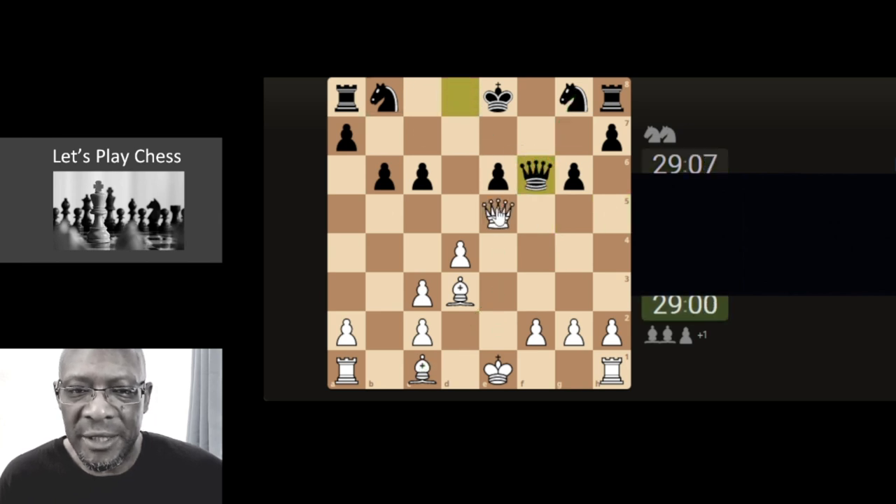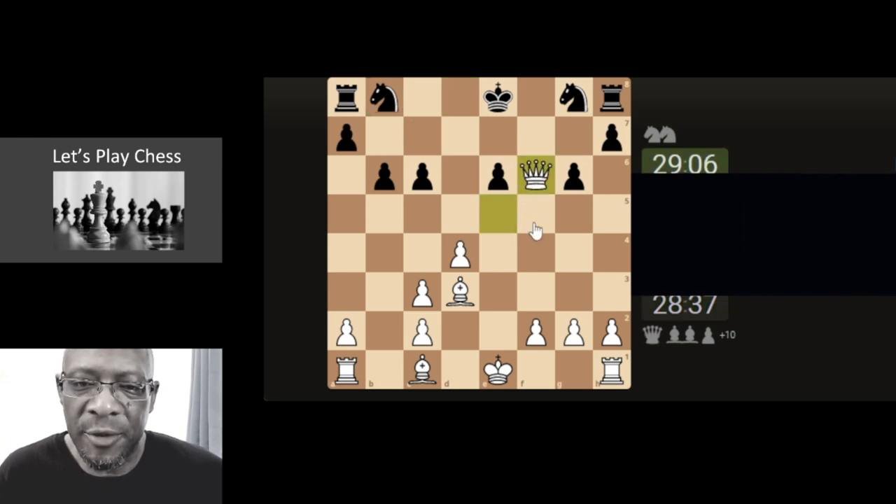He's going for the queen exchange. Is there anything different that we can do? With plus one we can afford to trade down. We're trying to practice the art of not giving the queen up — we could come here with the queen. Is it to our benefit though? It's not doing much, could end up getting trapped. Let's take it off the board.